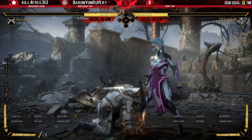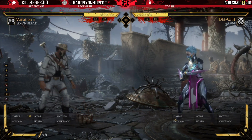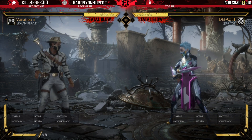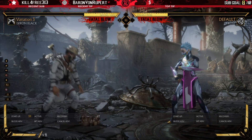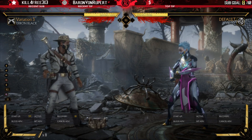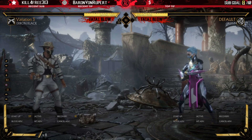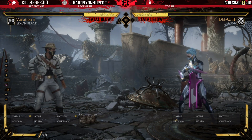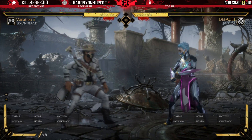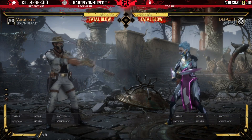The Nether Beast Trap is a low attack. It has 60 frames of startup and about 20 frames of recovery, so you're looking at a move that has a lot of animation — well over a second — meaning you're not really going to be able to just do this willy-nilly in neutral like you could with a character like Hunter Predator from MKX. This trap is going to require some sort of setup.